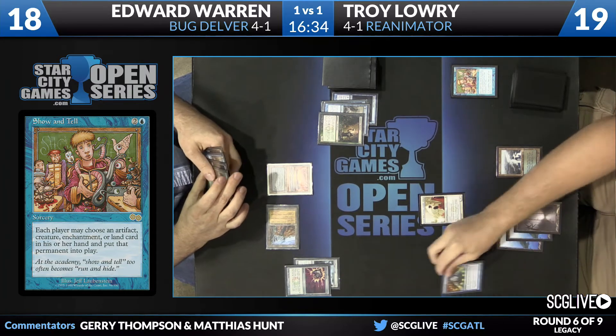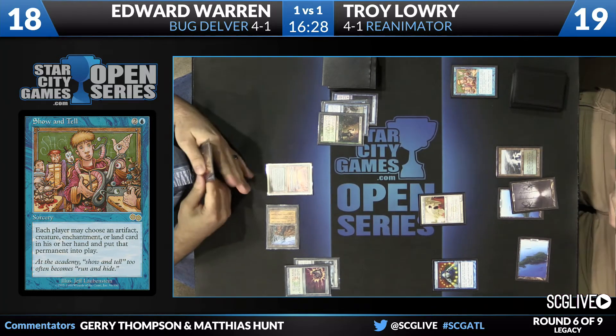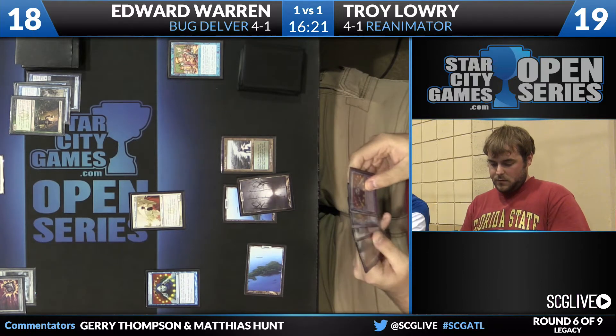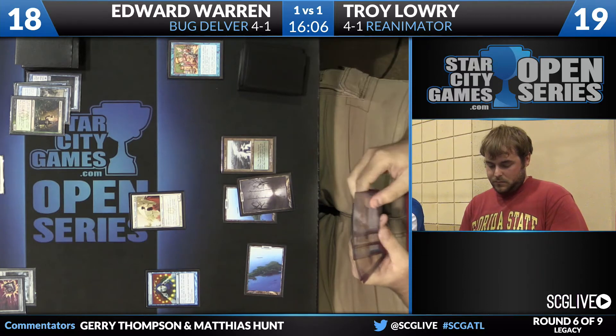The closest thing that ever happens is the Planeswalker player puts in a land and is able to hardcast their Planeswalker, hopefully for good results. As you see there, it says you may choose an artifact, creature, enchantment, or land — basically a non-Planeswalker permanent. It's funny, because the design intention was probably to put any permanent into play, but at the time of printing there was no functional difference in wording it that way. And we do see that on a couple Legacy cards — Pernicious Deed is another one that just lists a bunch of things, and as a result doesn't have 'kill Planeswalkers.'